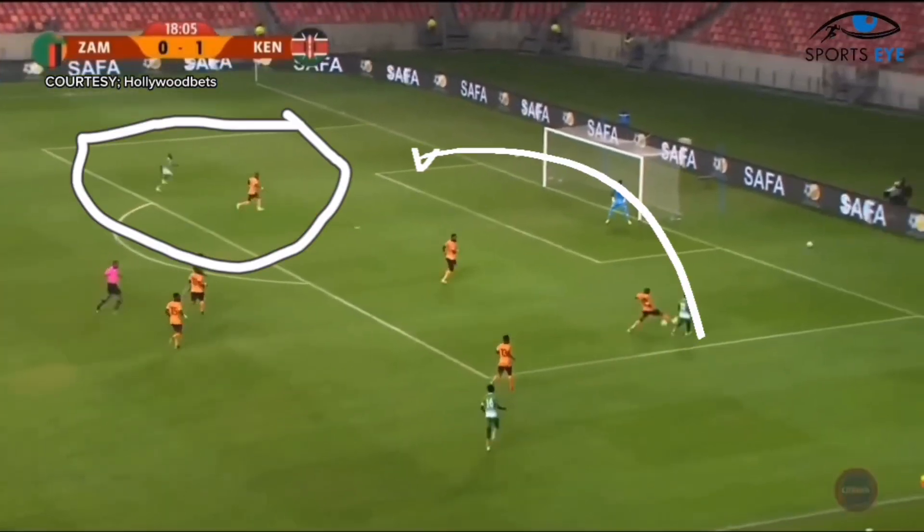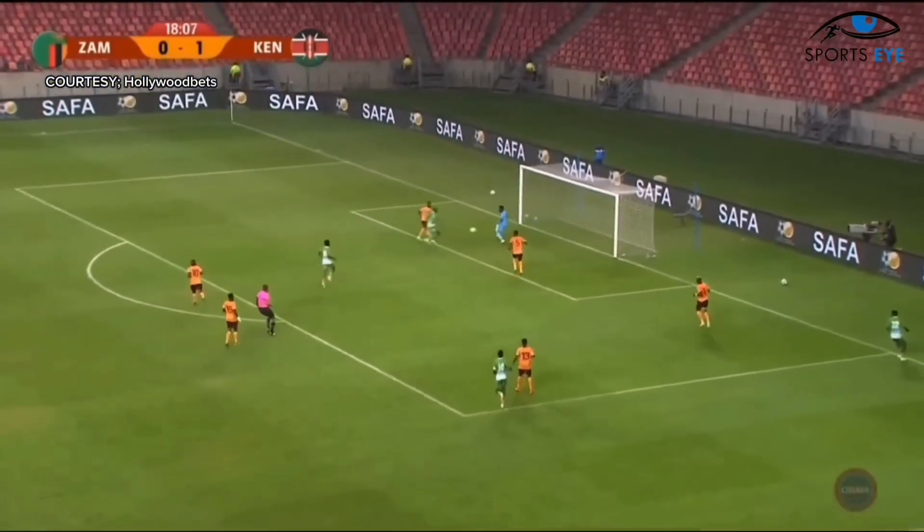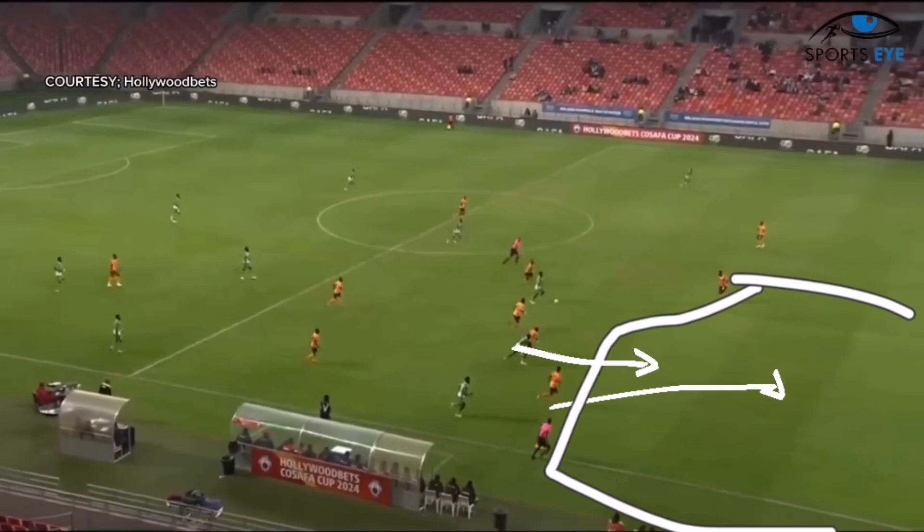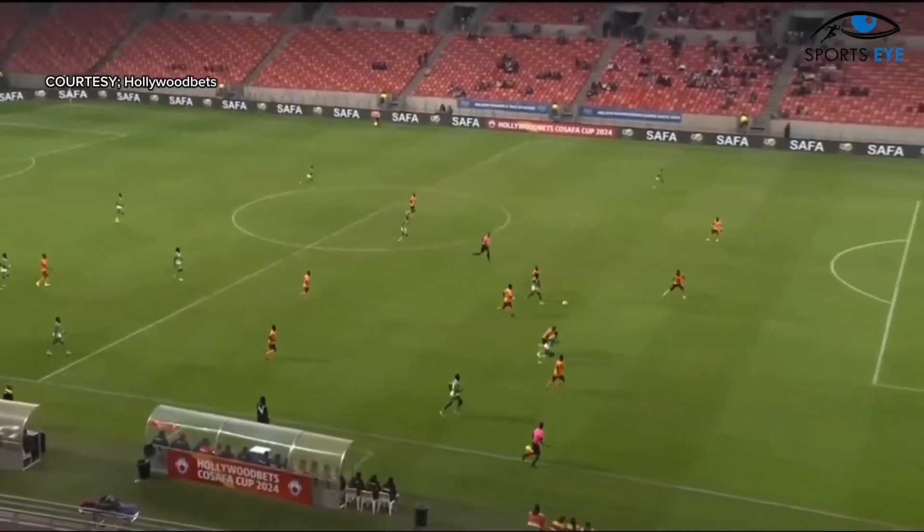Here, as the ball is crossed in the corridor of uncertainty — this is the area between the goalkeeper and defender — the Zambian player is actually closer to the ball and the Kenyan player is farther away. But apparently, the Zambian player will be second to that ball. I think this is just a lack of awareness from the Zambian player. The arrow I've highlighted on the Zambian player shows he could have run into that space to at least try to block off the Kenyan's path, but unfortunately he didn't — he just jogged slowly and the Kenyan continued to go for the ball.